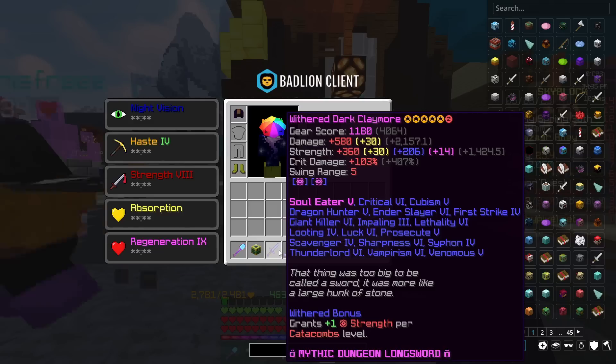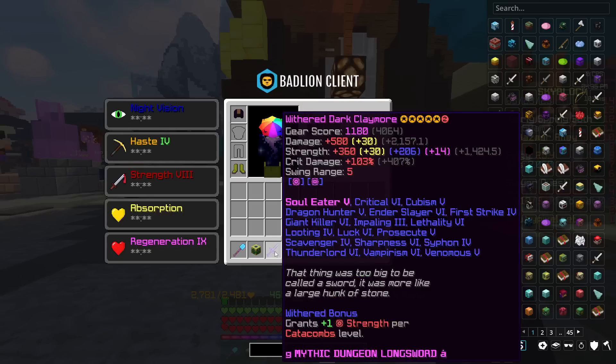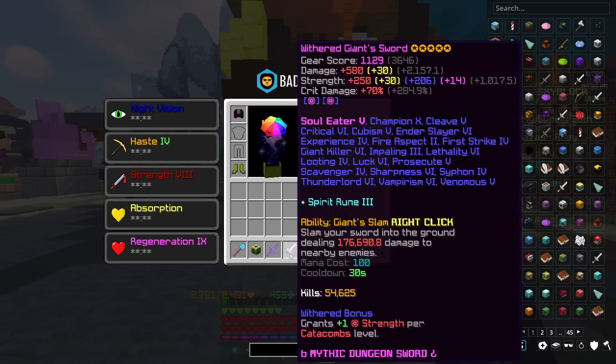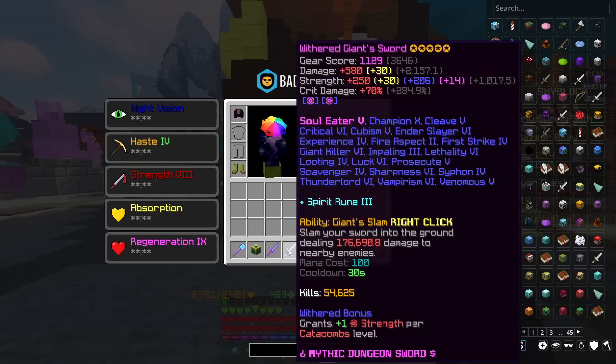If we look at the stats the Claymore gives, it gives damage, strength, and crit damage, and swing range. The giant sword gives exactly the same, other than the swing range. Now, in both scenarios, both weapons are withered and both weapons have fuming potato books on. Our damage on the Dark Claymore is plus 580, compared to our giant sword, which is exactly the same.